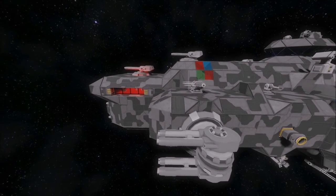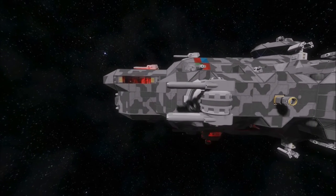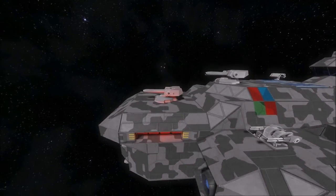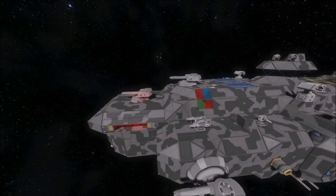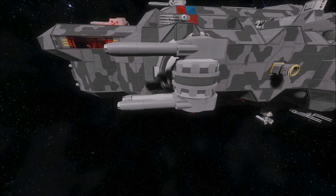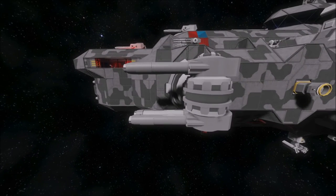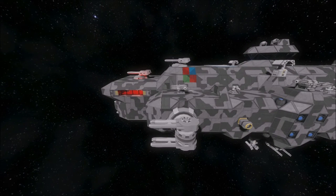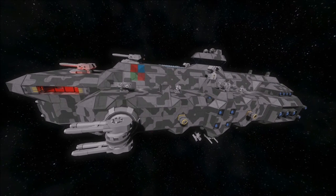This configuration of weapons is designed in such a way that all of the offensive capabilities can fire forwards, the turreted battle cannons can fire to the sides, as well as the quad guns. But only the quad guns can fire backwards, so the ship has a forward offensive capability that diminishes as it moves to the sides and to the aft section.